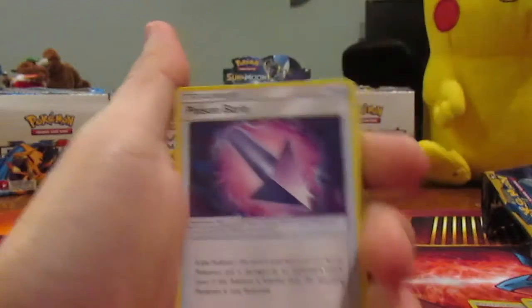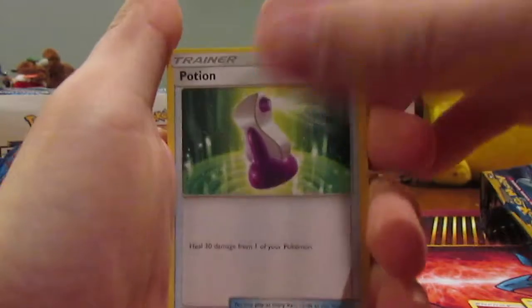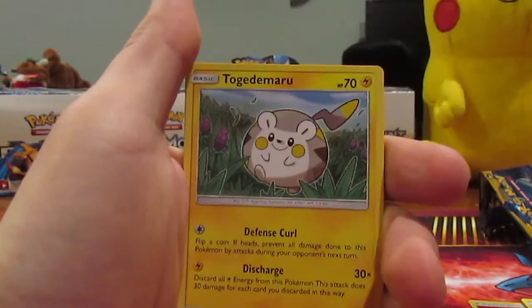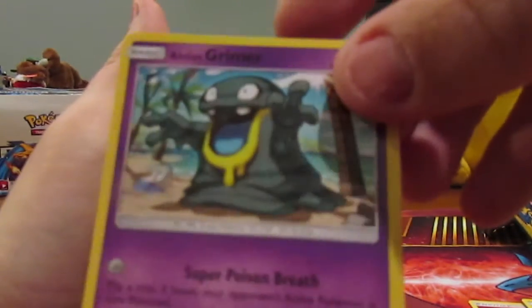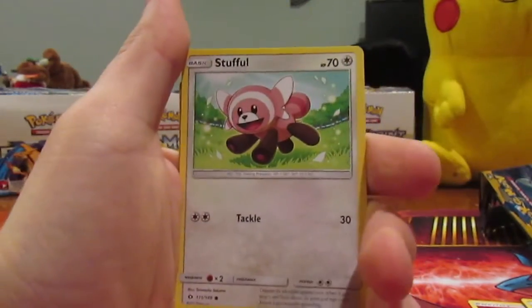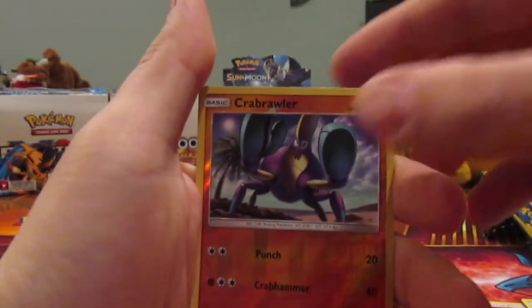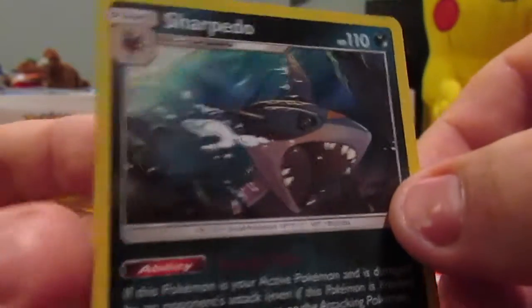We got a Grass Energy. We got a Poison Bar which is a new trainer for this series. We got a Turtonator, a Potion Trainer, a Faux Mantis, an Alolan Grimer which is the new Alolan form for Grimer — pretty cool. We have a Togedemaru, Stufful which is another new one. We got a Marini. We got a Reverse Krabby. And a Hollow Sharpedo — very nice, need this one for the set.